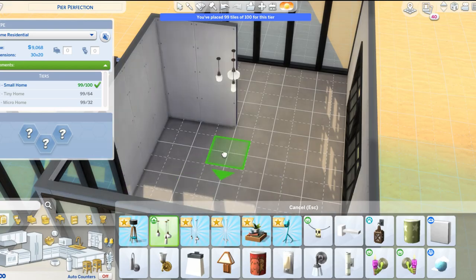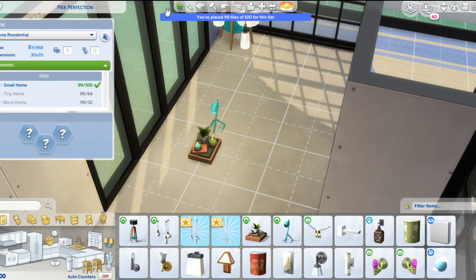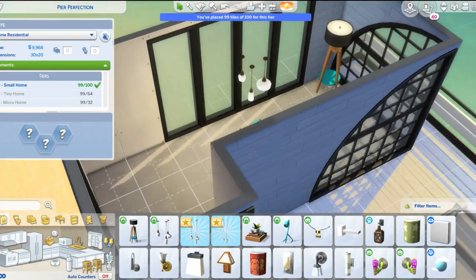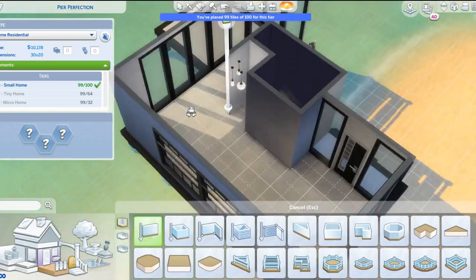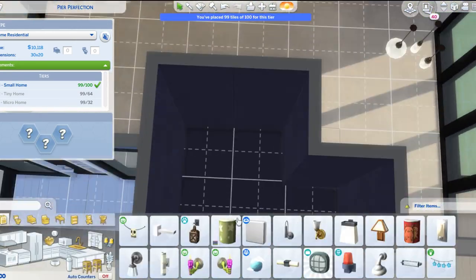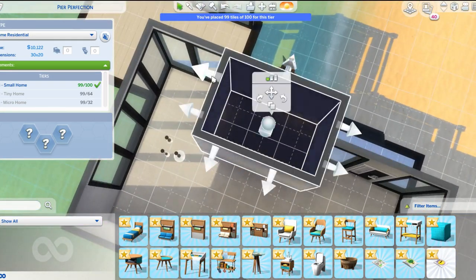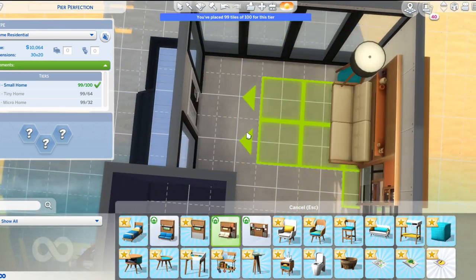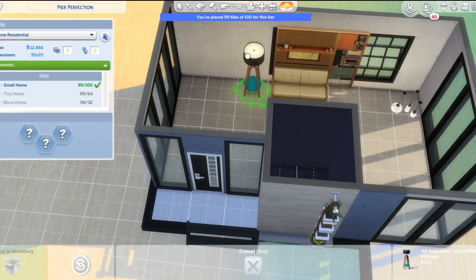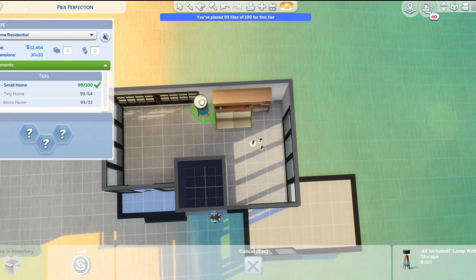In the bathroom, there's a new toilet. I've also been experimenting with building my own showers with windows and stuff, using the open shower from the University Pack. I've been doing that a lot lately, more in the modern homes. I do still like stand-in showers, but if you've noticed me doing that in my past few builds, that's just why — I figured it's new, why not use it? I believe we did not get a new shower with this pack, but that's okay.